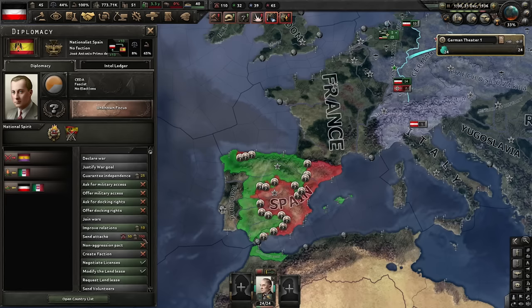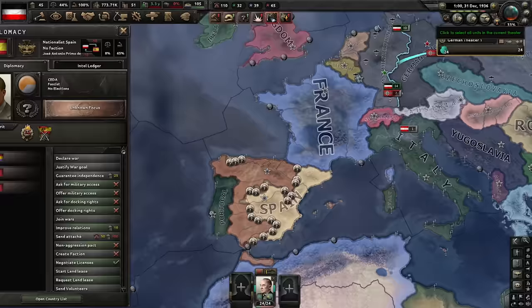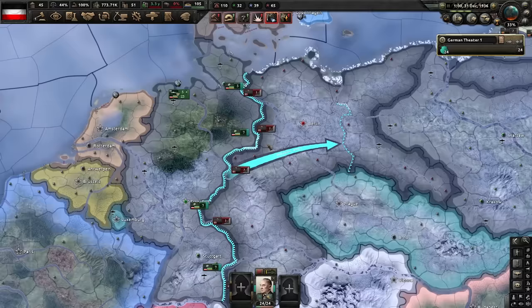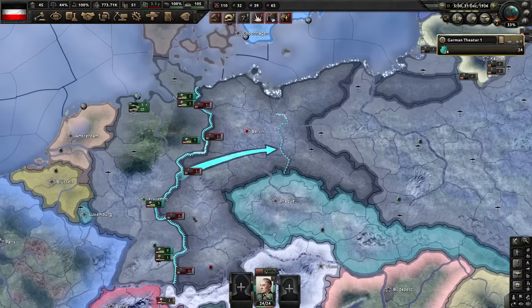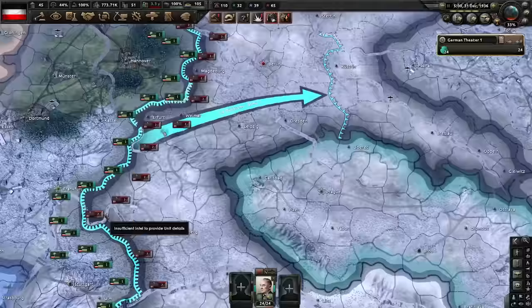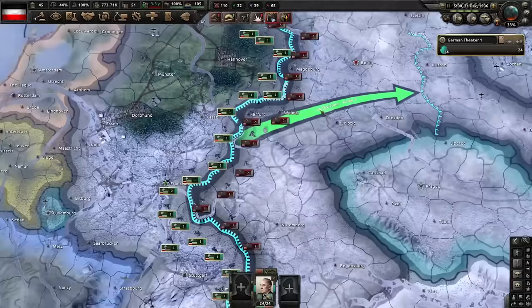Before we unpause, let's renegotiate that lend-lease — and by renegotiate, I mean I'm not going to send you anything. Primo de Rivera, you're on your own. Unpause. Because we took Poland earlier, that territory stays with us. As a result, the Nazis have two big borders — one with our land and one with, well, also our land: Poland. And they're going to start railroading troops out. You can see them moving troops off the front line to cover this territory — bad for them because they also only get 24 divisions.